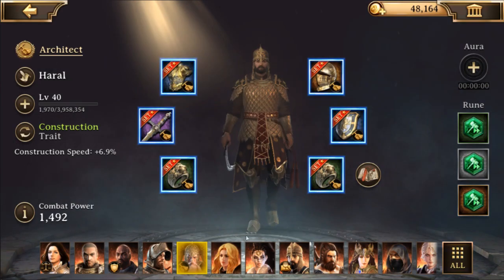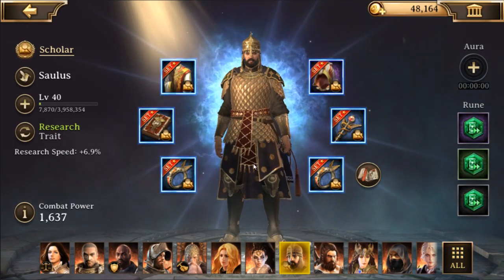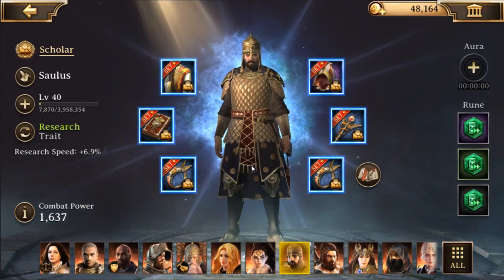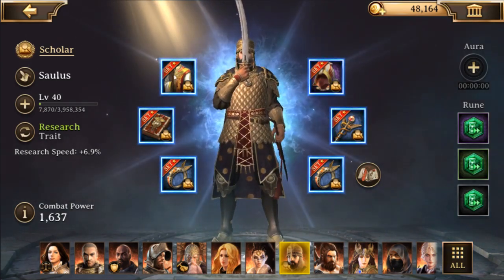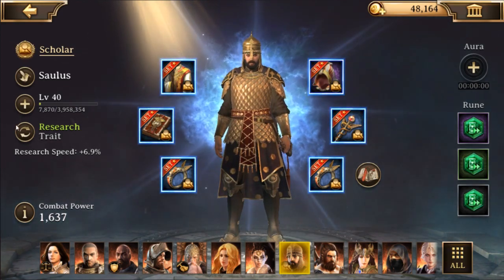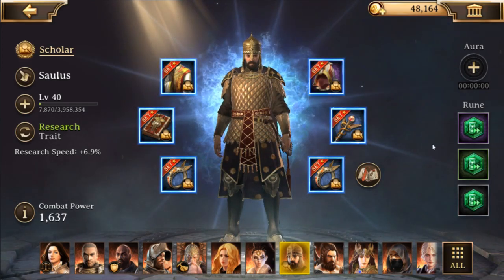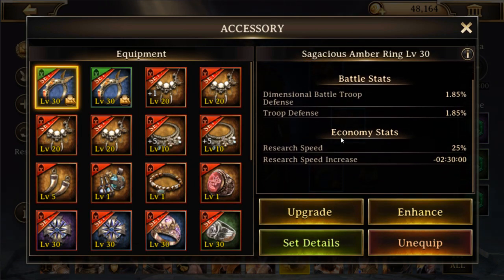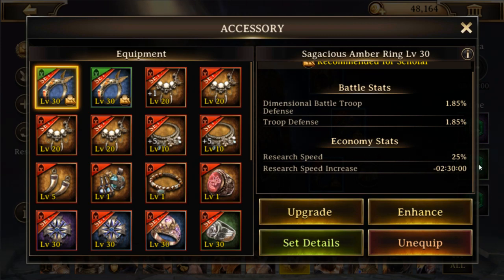The next set to focus on is the research set - very, very important as it's the most responsible for your actual growth for a good period of the game. I've got the sagacious set all at blue with one purple on Salus, trait set for research speed, with all research runes. Similar to the construction set, it gives a research speed buff percentage plus a static research speed increase - for instance this armor piece takes away 2 hours and 30 minutes from the base time.